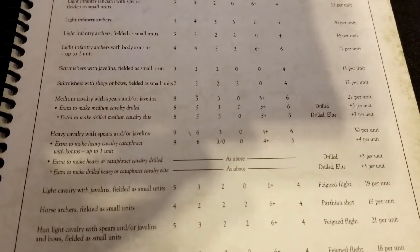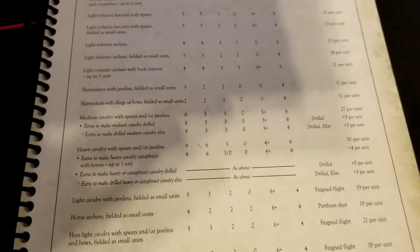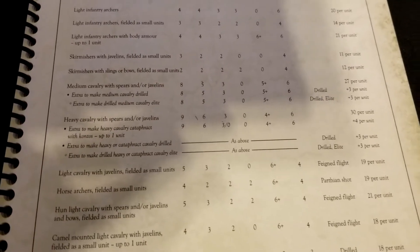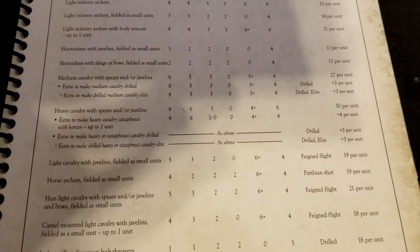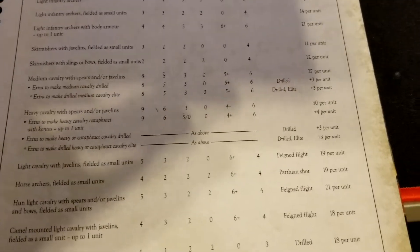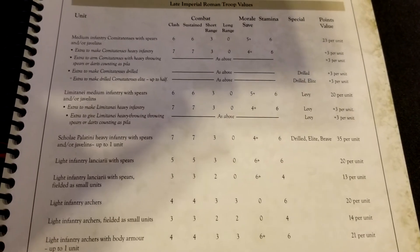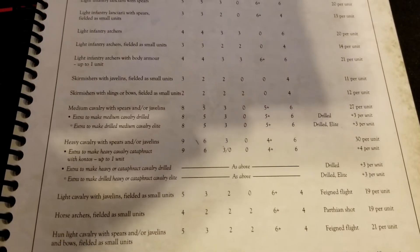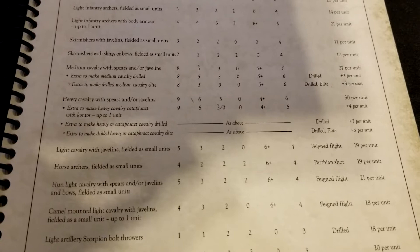The cavalry component is fairly decent — actually pretty good. Medium cavalry with spears and/or javelins comes in at 27 points and does what medium cavalry needs to do. Similar to the main infantry, there are options to get drilled and elite, costing three points each. Importantly, unlike the infantry where only up to half can be elite, there's no such restriction on cavalry — all of your cavalry could be elite and drilled.